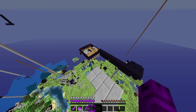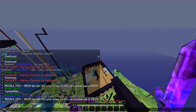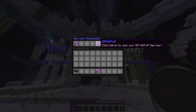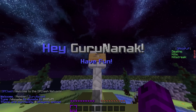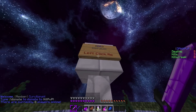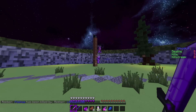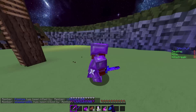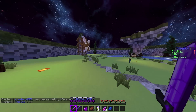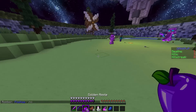I think that's about it for the server tour — oh, I forgot kit PvP! This is not only a factions server anymore: yesterday they upgraded the server and now it's a network, so there's kit PvP as well. If you left-click this sign you can PvP with people. You can buy ranks here too — Lord, God, Titan, stuff like that. The top rank is God.